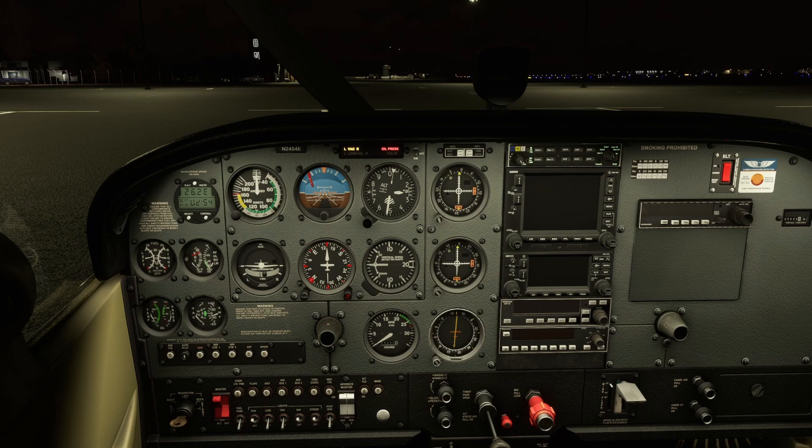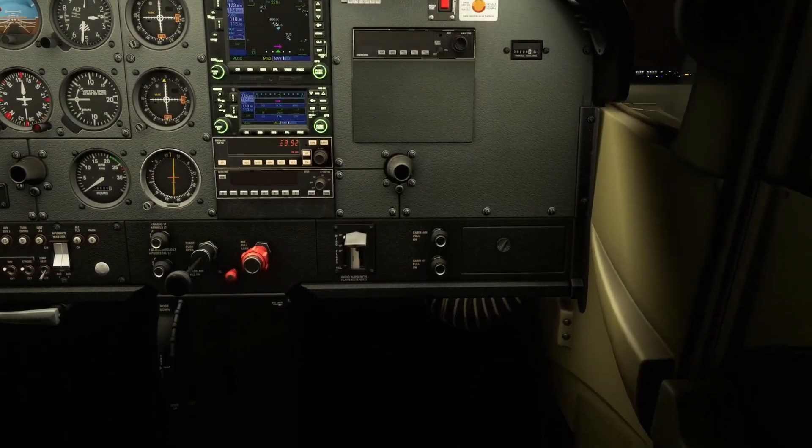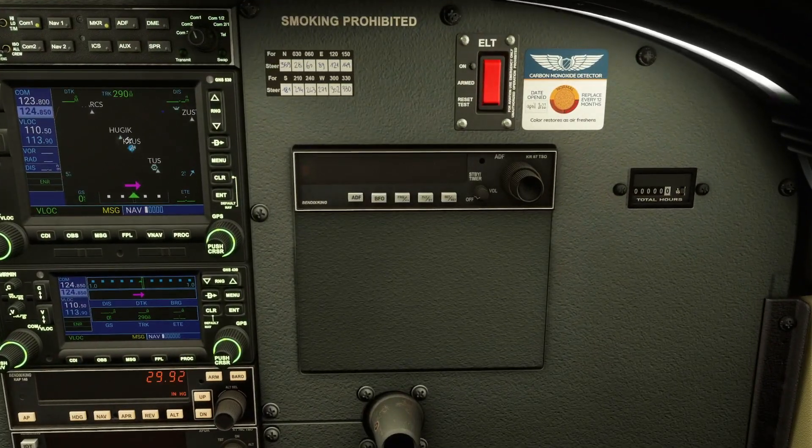Now let's talk about the more exciting features everyone's really interested in: condition saving, maintenance, and failures. We can go to our ADF, turn it on, and from there you have your standard default window. But if you move the mouse over and click, you get engine wear, spark plug fouling status, oil level — currently at zero quarts — and your LCD color option. For example, clicking LCD color lets you change it to purple, and you can cycle through the options.